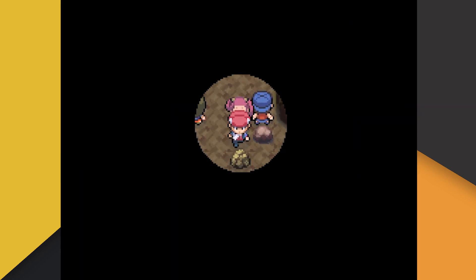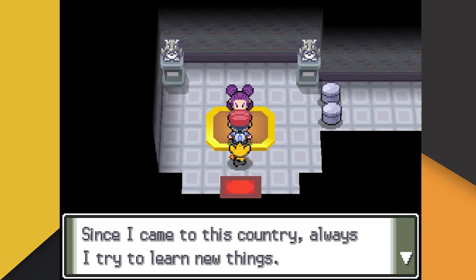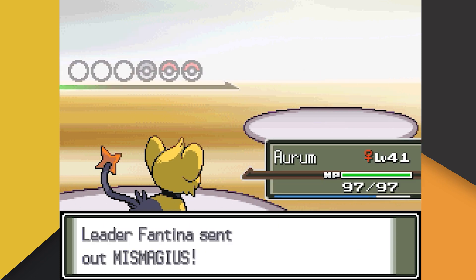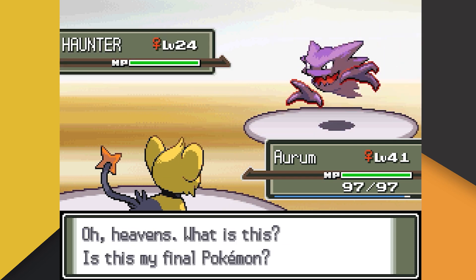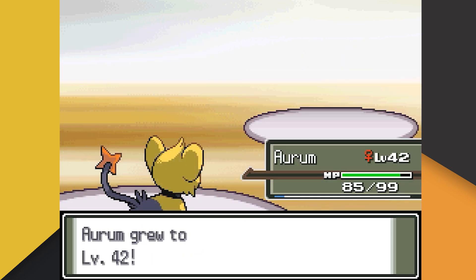I knew we were going to need Double Team for this attempt, and instead of wasting money at the game corner for it, I grabbed it early while passing Wayward Cave on our way to Hearthome. Once we get to Hearthome, we head straight to Fantina to get this sweep over with. Fantina leads with Duskull, who we crunch into nothing. Up next is Mismagius, who also meets its end at our devastating Crunch. Fantina's last Pokemon is her Haunter, who actually manages to strike us with Sucker Punch before we bring Haunter down with one last Crunch.